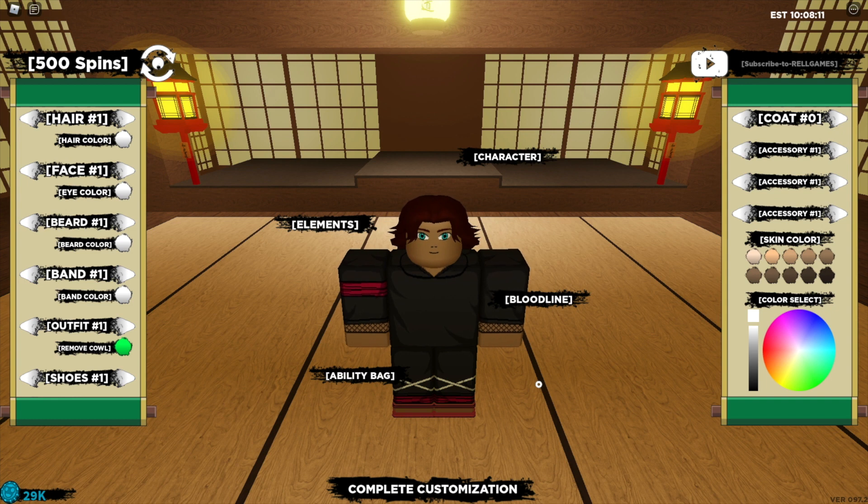There are a couple of codes I'm not sure exactly what we got from, but we also got 90 spins from "Big Shindo Guns", 90 spins from "Get Out My Way Noob", then 500 spins from "Rel Peace W" and the one year code, and finally 25k rel coins from the last code.